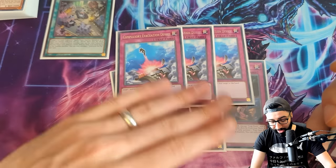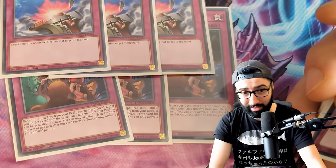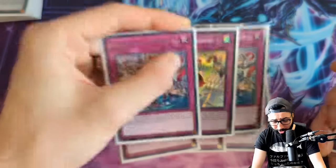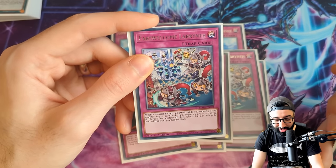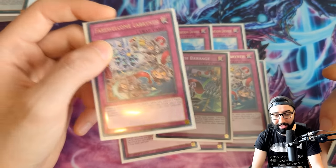We've got three copies of Compulsory Evacuation Device, which is not the greatest card right now. Putting Flamberge back into the hand or a Fire King Garunix doesn't seem ideal, so not a lot of useful removal. Loki — the best card in the deck here, other than Big Welcome and Welcome. When an opponent declares an attack while I control a fiend, target a card, negate the attack, and then destroy another card. This is actually a decent card, it's just a battle trap, which is unfortunately the problem with it. Negating an attack and popping a card is not too bad. This is gonna shock and surprise you, but I think that might be it for all of the Labyrinth trap cards.